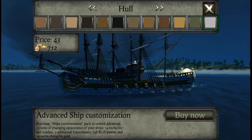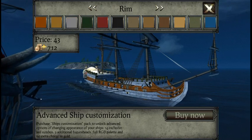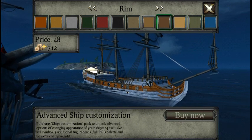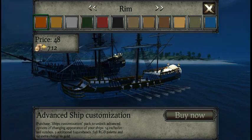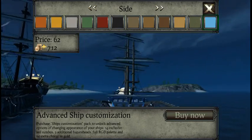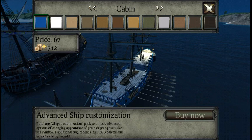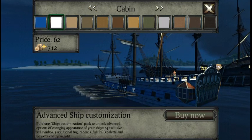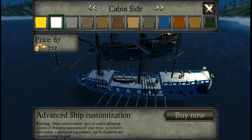You guys should comment what colors you'd like to see on my ship. Do they have gold? Let's see. I think that's it — white and gold. They have blue for the wings. There's a blue side, so it's white and blue. The cabin is dark blue — that's a good idea. White and blue looks kind of good.